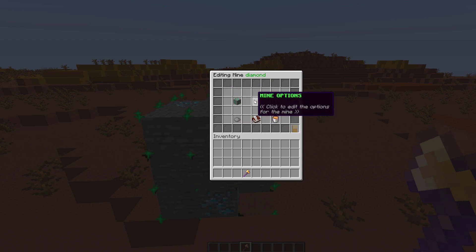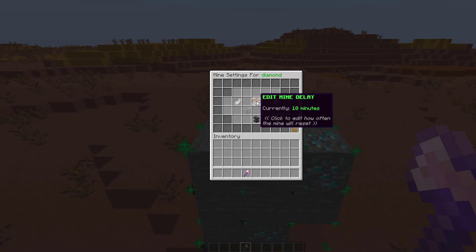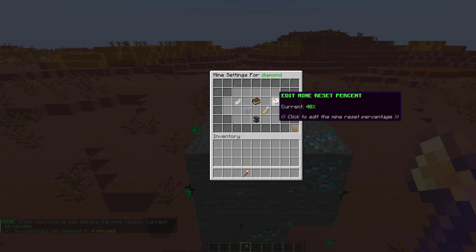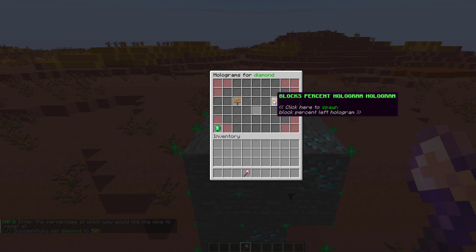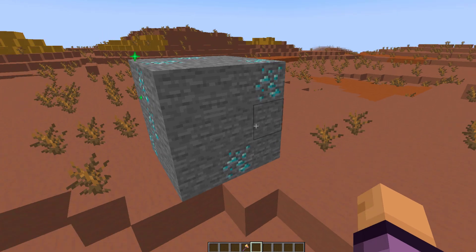Hit escape to go back — we have our two blocks adding up to 100%. Now in the mine options there are quite a few different things: mine permission to restrict certain players, visualize the borders toggle, toggle fly so people can fly while in the mine, mine delay for how often it resets — type four minutes for example — and the mine reset percentage, which determines what percentage of blocks mined triggers a reset, such as 50%. You can also edit holograms. Now if we open the GUI, we'll enable the mine and you can see it's now listed with all the other mines with our nice icon.